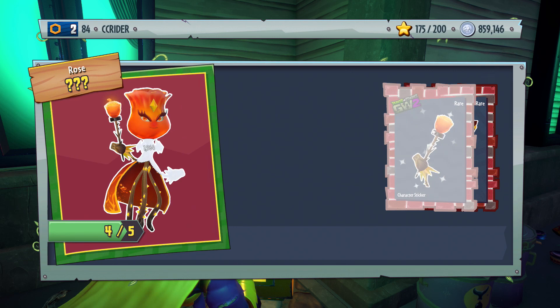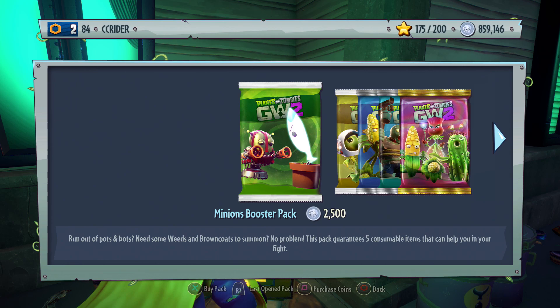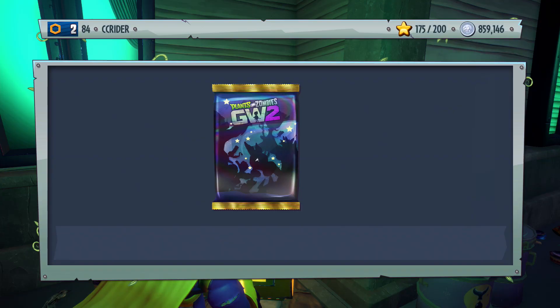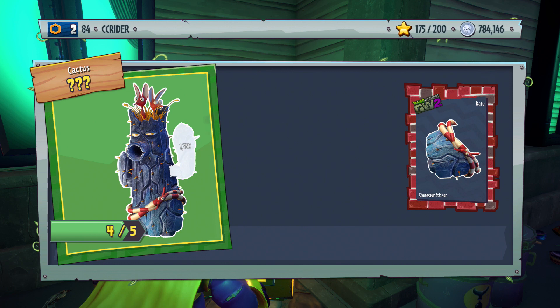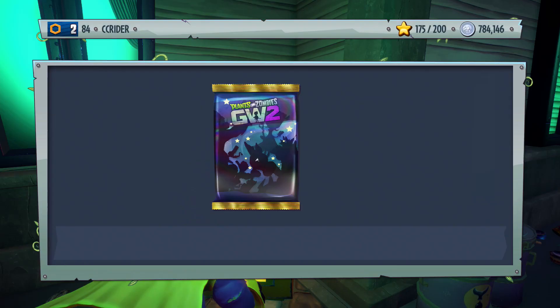We get the Fire Rose — that is awesome. And look at that, three for one: the Roadie Z, the Model X-Star, and the Fire Rose. If we unlock all of the characters right here I wouldn't be too surprised. Then we get the Petrified Cactus, the Zoologist, the Electro-P, and of course the Petrified Cactus. That is exciting.